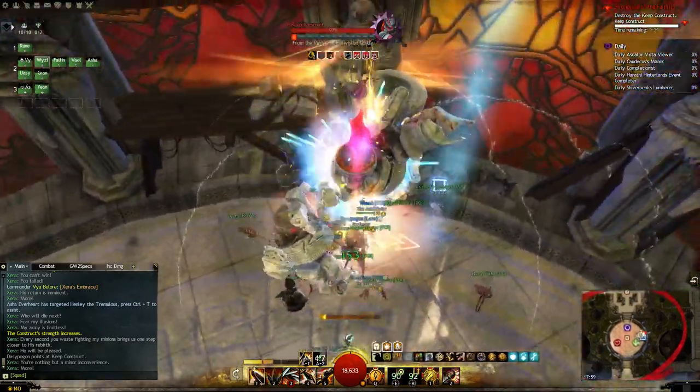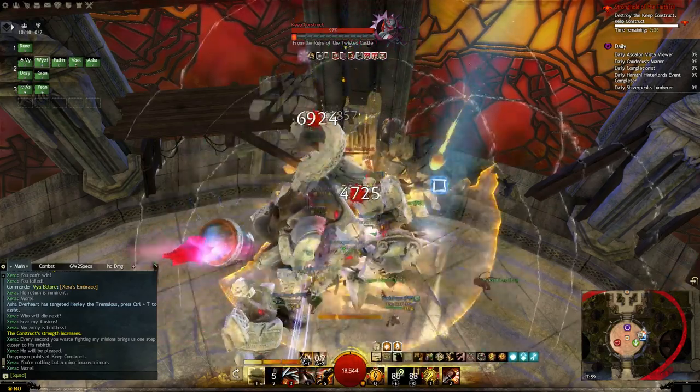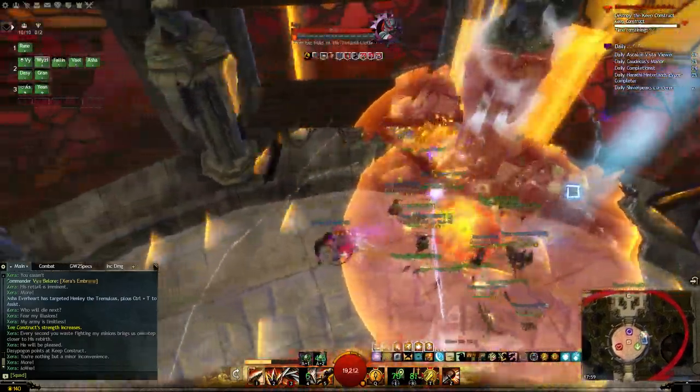That's good. Precast your lava ponds and focus DPS on your projection. Kill it quickly. Good job. Now pull the other — dodge.